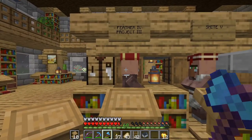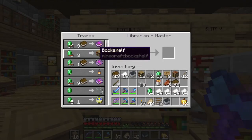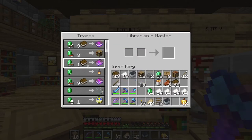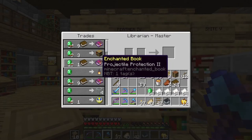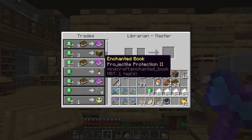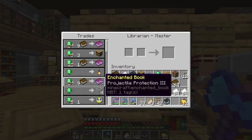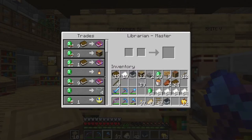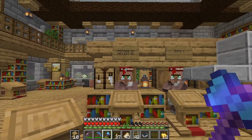So once we got feather falling four — and I knew I didn't have feather falling four yet — I proceeded to open up all of his enchantments. He's got a projectile two, but we want projectile four. All of the protections four is the highest. Here's projectile three — I could theoretically combine two threes in an anvil to make a four, but I'd rather look and get a projectile four. So really, this is our feather falling four villager.